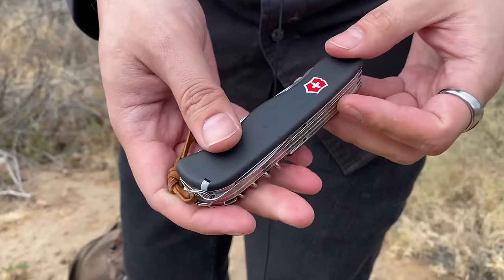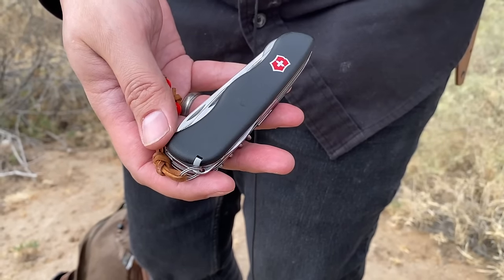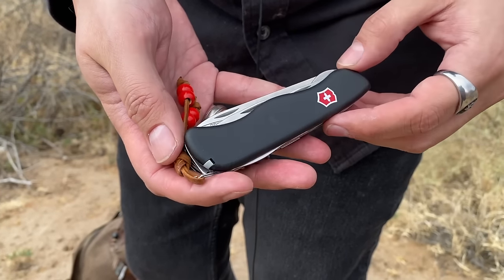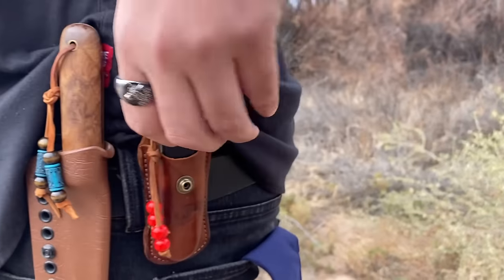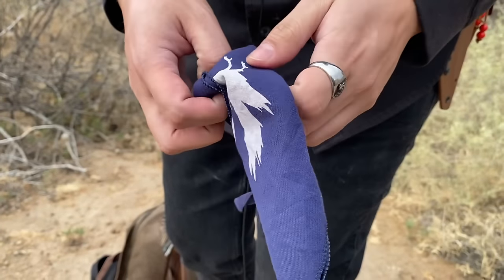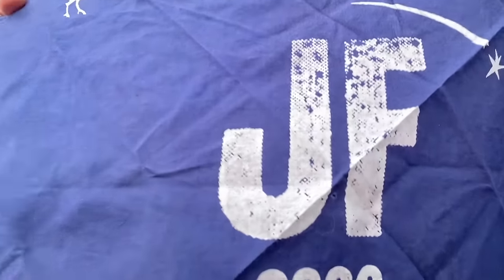The reason I have the Outrider is because I was moving and I lost my trekker — I haven't been able to find it. I had to buy something similar, and since they stopped manufacturing that type of trekker, the Outrider just spoke to me. And here it is. The sheath it's in is the Red Cloud Collective brand. And then in the butt pocket is the bandana — this is from the second run we did with bandanas for the Junkyard Fox.